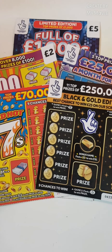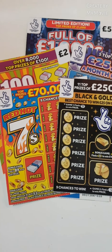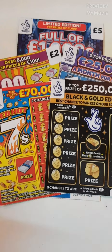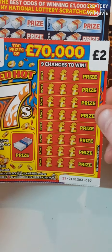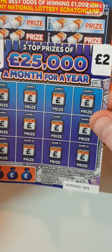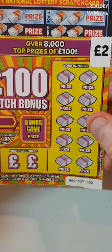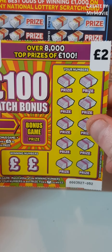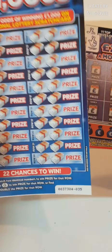Hi there guys, MrSkrat here. So we have a bit of a mix-up session here. We have one five pound card and four two pound cards. Let's see how we do. We have the black and gold edition card 35, hot sevens card 97, 25,000 a month for a year card one, 100 pound match bonus card 52, and the full of thousands card 35.